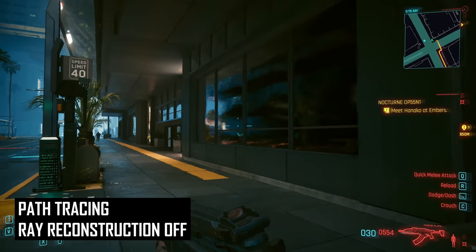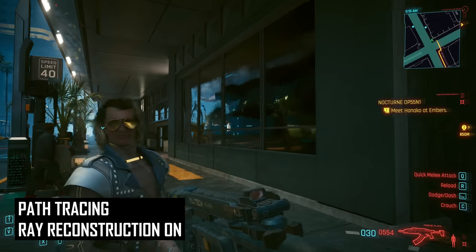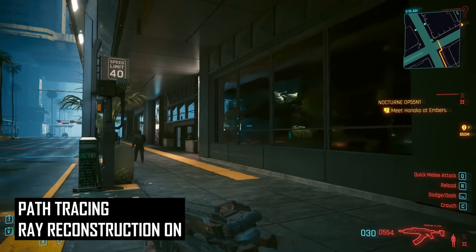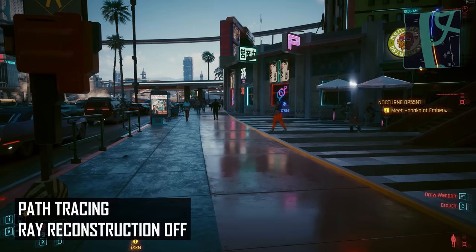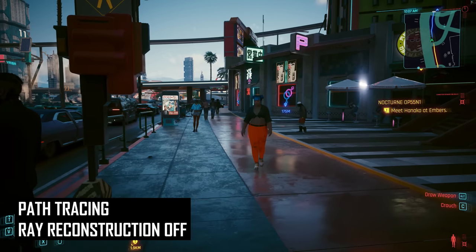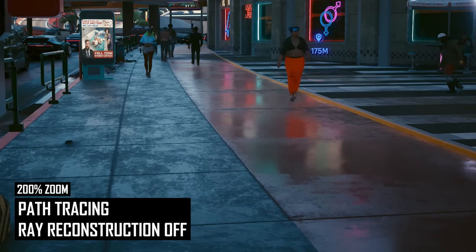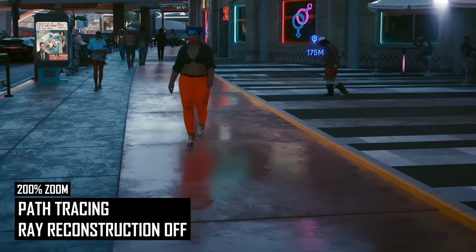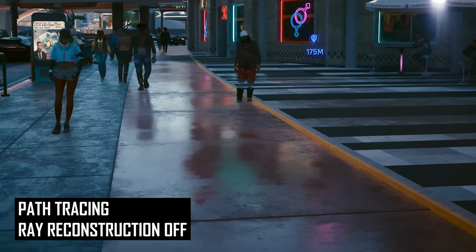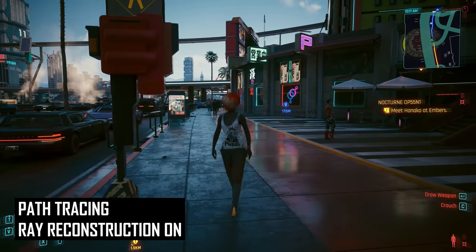It's disappointing this tech isn't available with the regular RT mode, as I think it could benefit from it just as much. Whenever you see highly reflective surfaces like this in the game, the improvement from Ray Reconstruction is pretty drastic — it takes that blurry, low resolution reflection and significantly enhances it. It's not subtle and it makes ray tracing a more worthwhile effect to enable. Ray Reconstruction also improves the temporal accuracy of reflections, significantly shortening the settling period and almost removing the temporal artifact where reflections appear to move when they shouldn't.